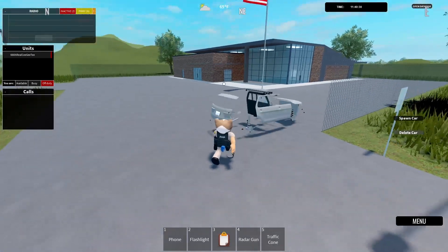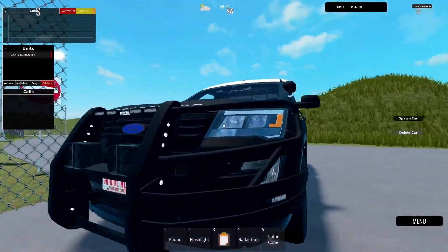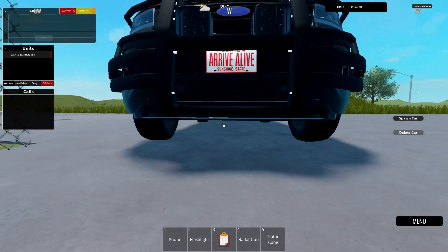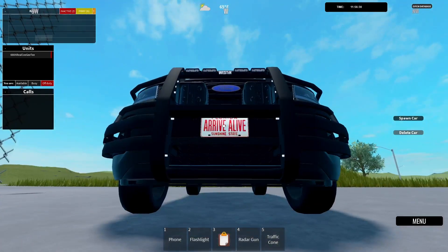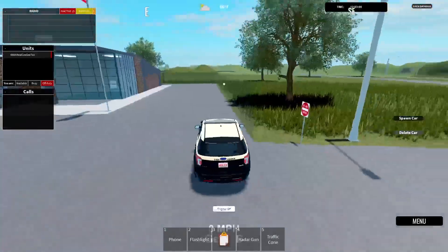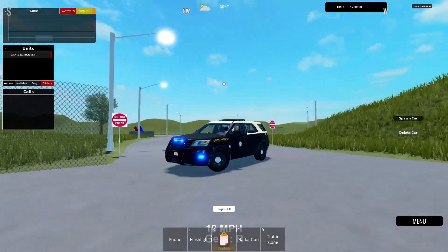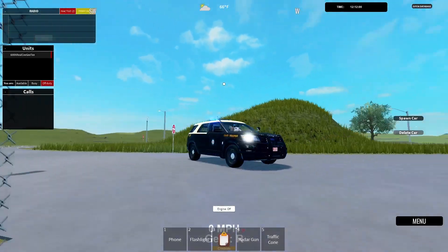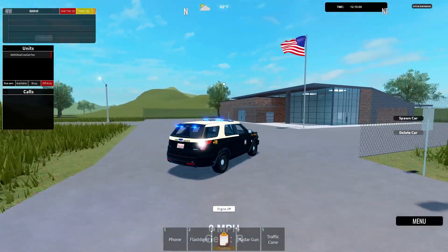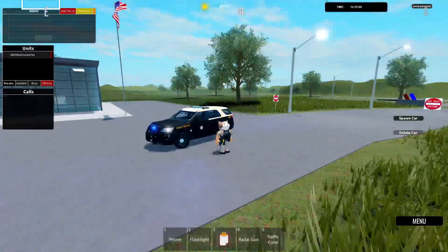I thought it was a truck - it's an Explorer. For the first look you can see it has the same design as the state trooper. It has the Florida license plate, which is pretty cool, and the Florida Highway Patrol design - kind of the same style, which is also pretty cool. Here are the lights on it - the same bluish white which I really like. I'm gonna give this an 8 out of 10.